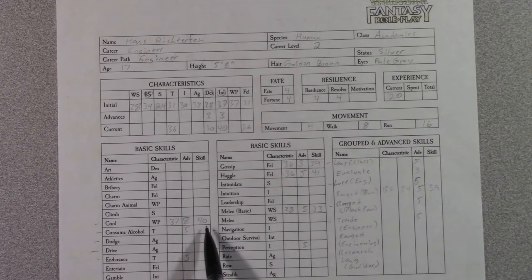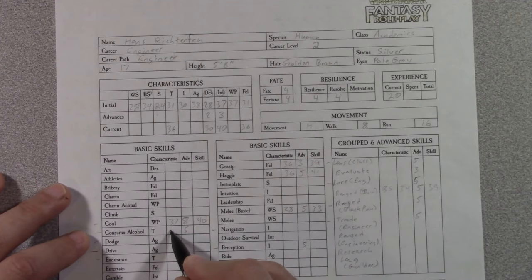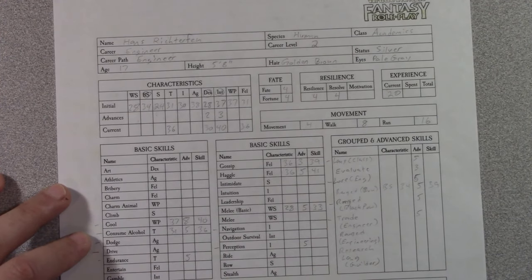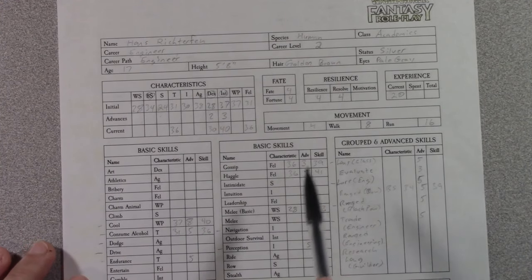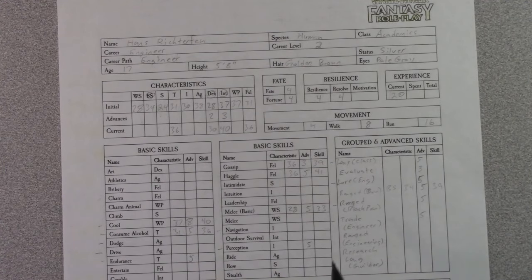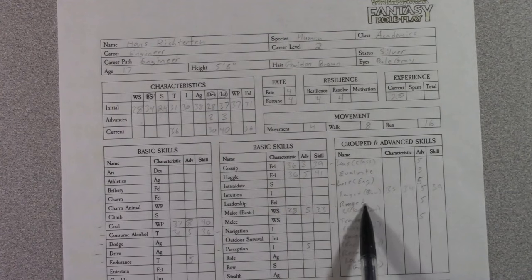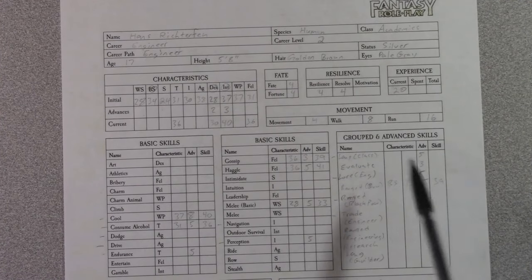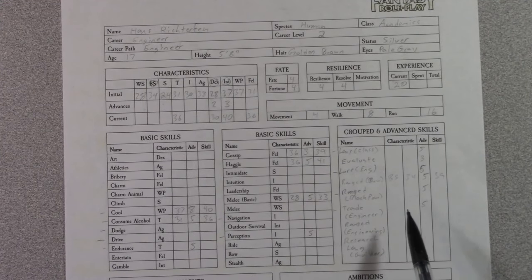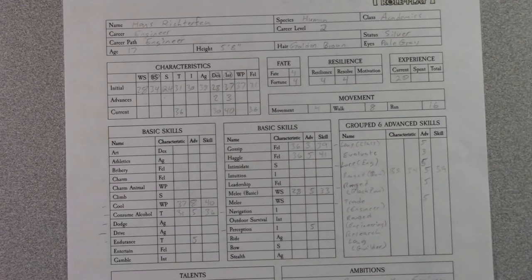He's got cool of 40. His skills include consume alcohol, endurance advances, gossip, haggle — so he's a very social person. Melee basic — not great at fighting but maybe enough to scare someone away. Ranged bow at 39, ranged black powder, classical language, evaluate, lore of engineering, trade engineer, ranged engineer weapons for siege weapons, research, and he speaks Gilder. His talents are Doomed, Suave, Mimic, Very Resilient, Acute Sense of Hearing, and Read/Write.